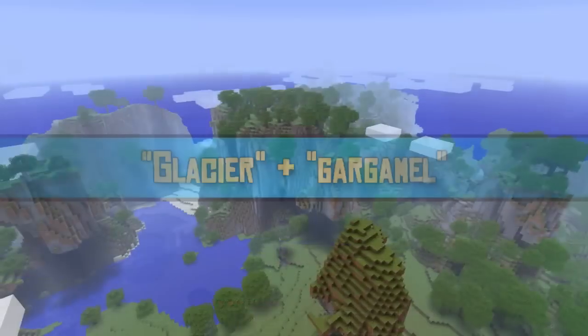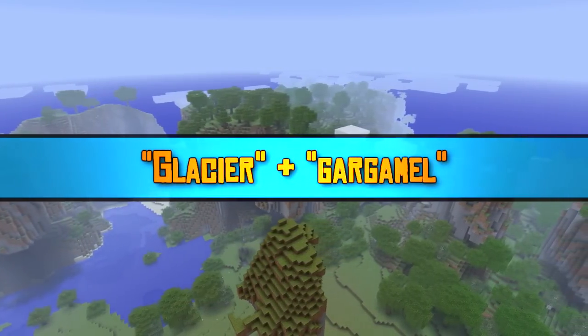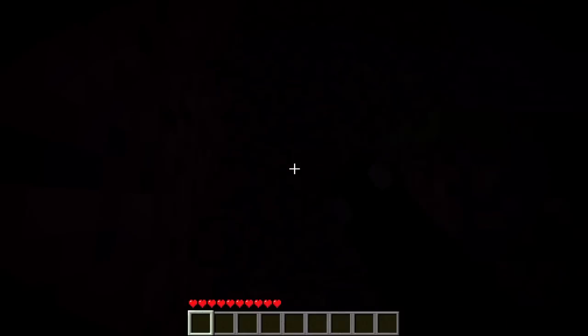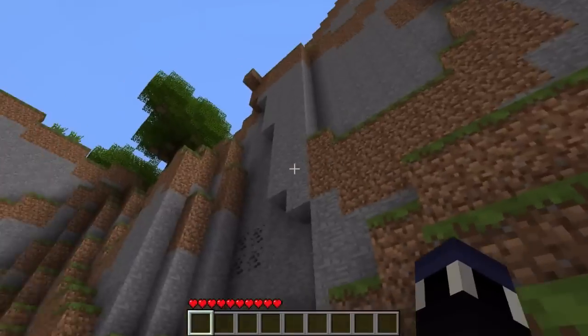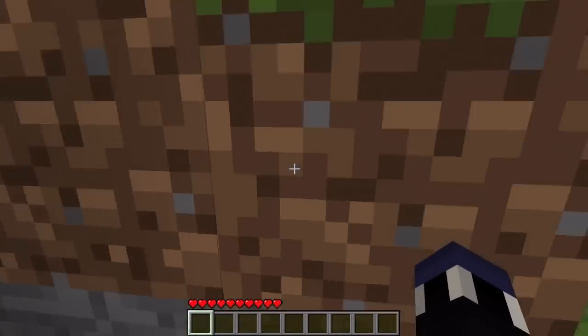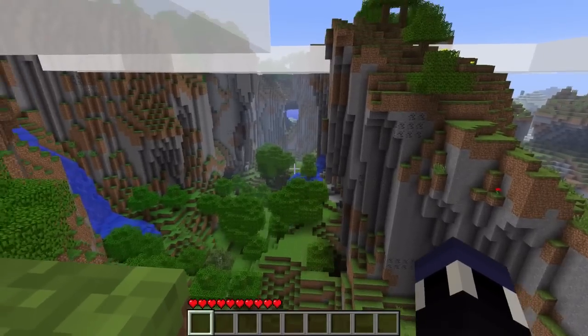The next two seeds are ones I've shown in multiple videos before, but that's because of just how well-known they are. The world seed Glacier is memorable for its absolutely unforgettable mountain range just beyond the spawn point. The world seed Gargamel is notable for just how unique the spawn location was — you spawn in pure darkness and need to use your bare hands to get out. As far as challenging seeds go, Gargamel is pretty up there, and when you escape the hole, you're met with a crazy mountainscape that you also have to navigate to explore the wider world.